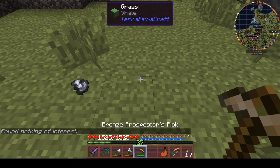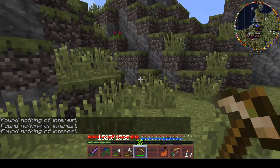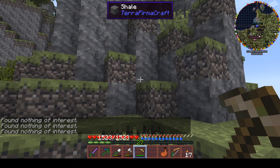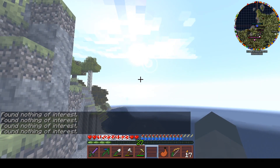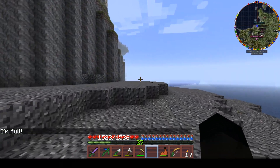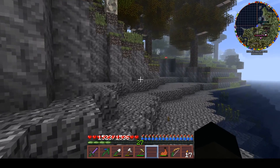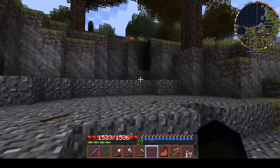This is where we want to be — silver. What is this? This is shale. What rock does silver actually spawn in? That would be a very good question. I don't think it's shale, actually. I'll go and check that and be back in a second. All right — silver spawns in granite and gneiss. Neither of those are at this level.